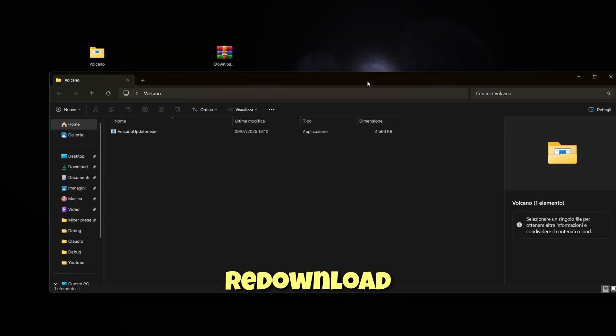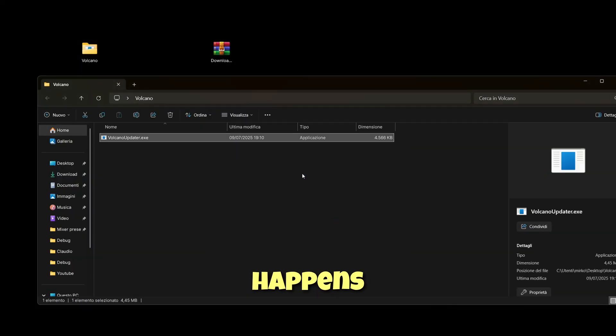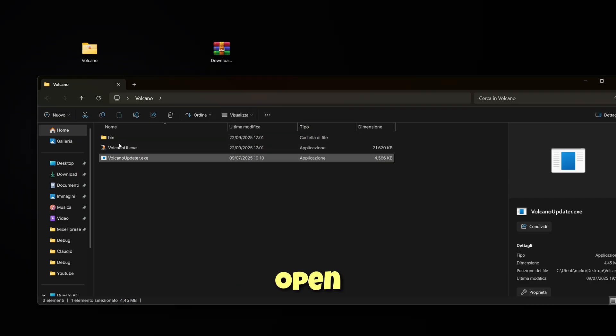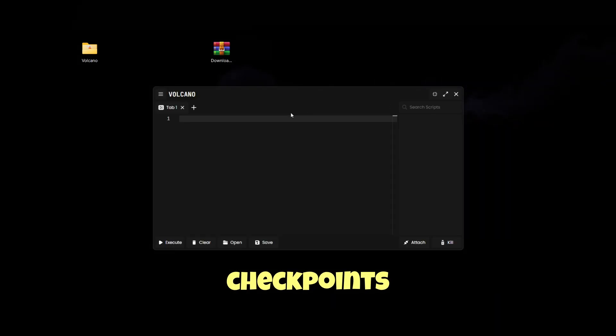Really, really cool — you don't have to redownload it again if it updates. So let's run the Volcano updater and let's see what happens. It's downloading an update for me. The update was successful. Now let's open Volcano UI. The exploit has a key system, but it takes like two minutes to do. It's really quick with three checkpoints.